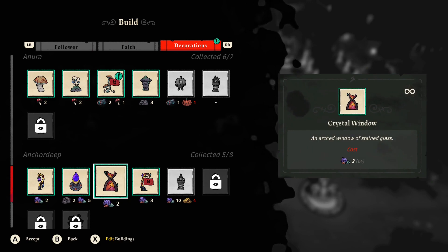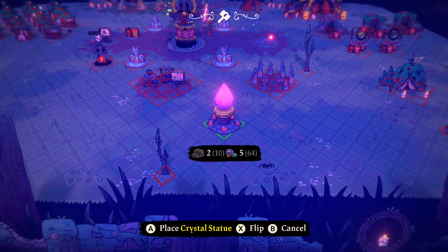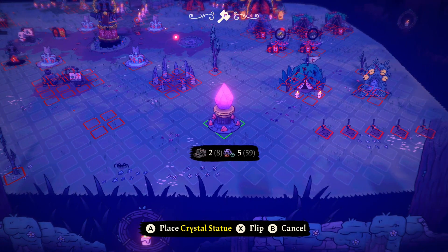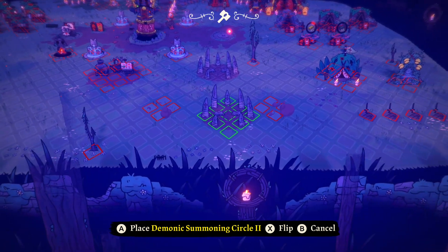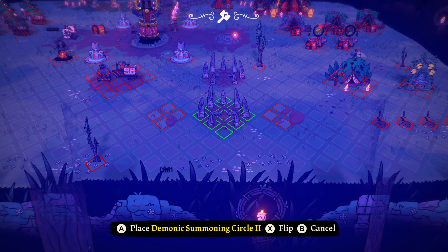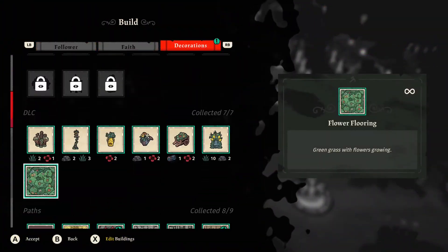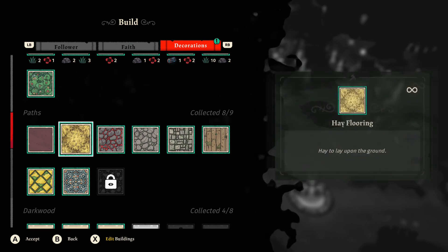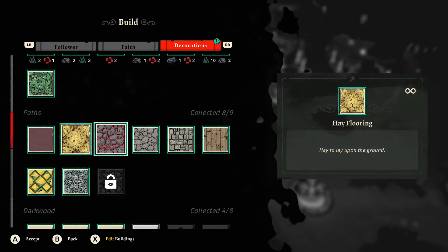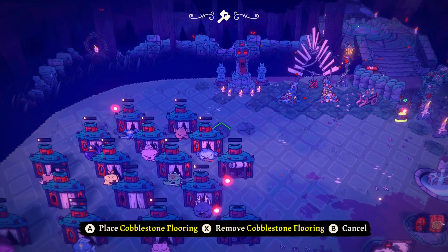We have a lot of these decorations — these are really awesome. Let's figure out where to put them. We need a summoning circle that looks a little better. We'll do something like this, cancel that, then build and move our summoning circle down here. We can also build cobblestone grounds — those are infinite, which is actually pretty cool. Let's make a little cobblestone area.